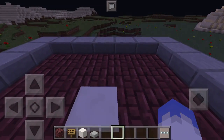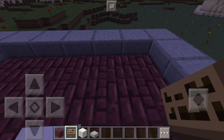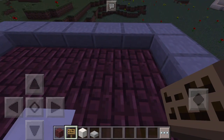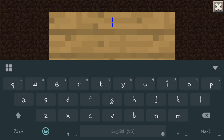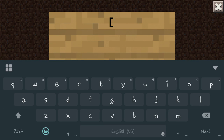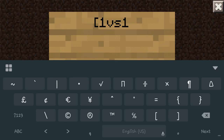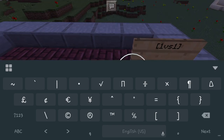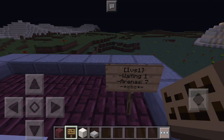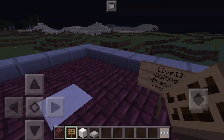Once you've got that taken care of and you want to see the status — who's waiting or how many arenas you have going — you're just going to place a sign. On the first line, put the opening bracket, then type in one verse one, then close it with the other bracket. Back out and it's going to create a sign showing 1v1 waiting and the number of arenas available to battle in.